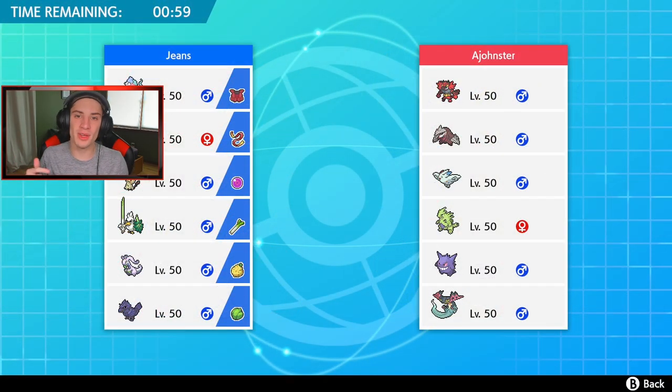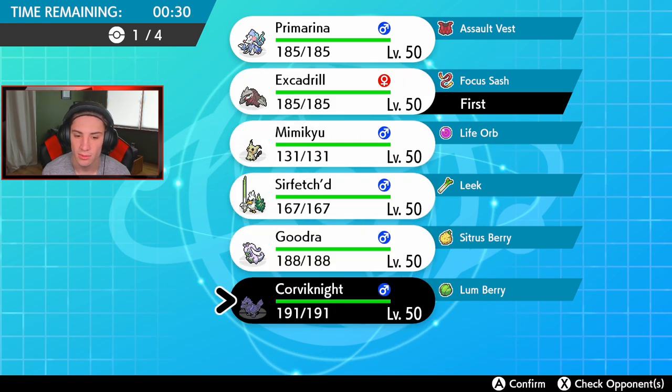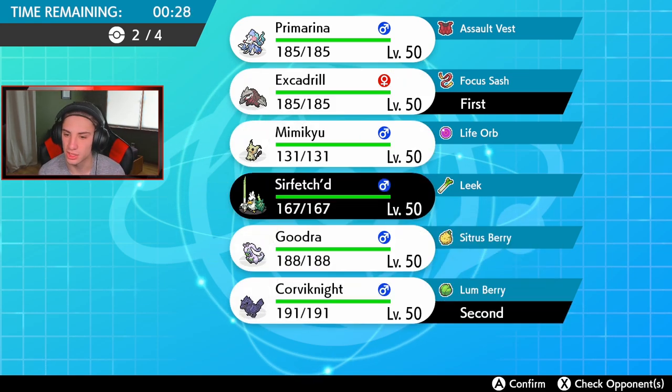Going for a winning record — one win, one loss. This guy has Incineroar squad and sandstorm — that's a little scary. I think Corviknight should be another lead here because it has Mirror Armor and can bounce back Intimidate. The sandstorm is scary. I could also lead Excadrill since I'm on Sash and can eat up sandstorm damage. Definitely Excadrill — Corviknight could also come in here.